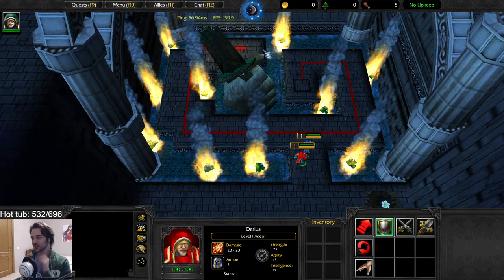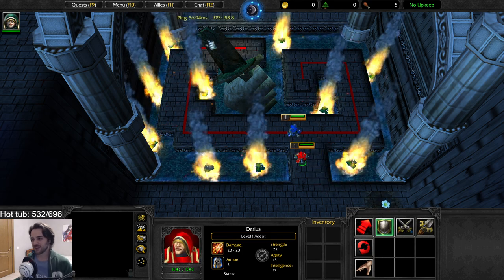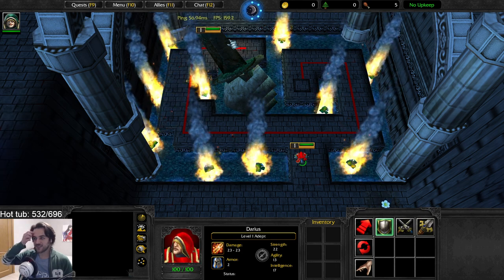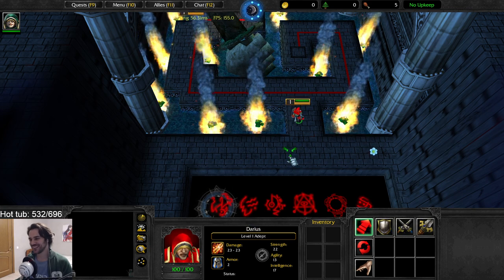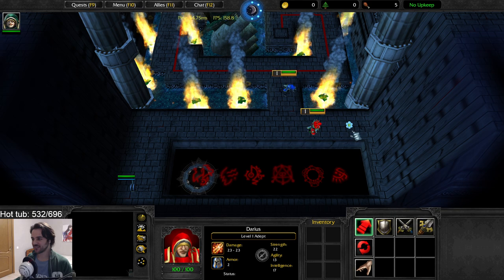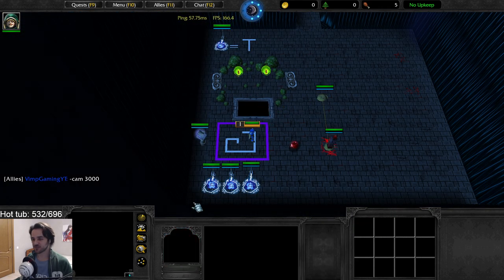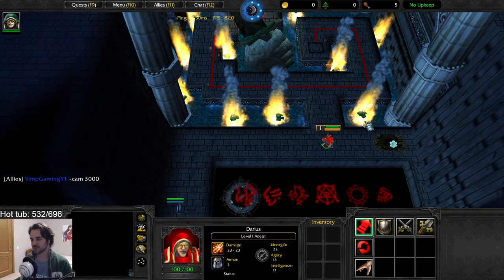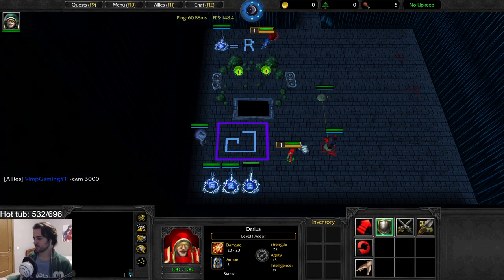Go to the area where you picked up the heart again. There are fire torches there. This map is clever, man! Yeah, it's mostly observation — you just click on things. So the first rune would be this one.